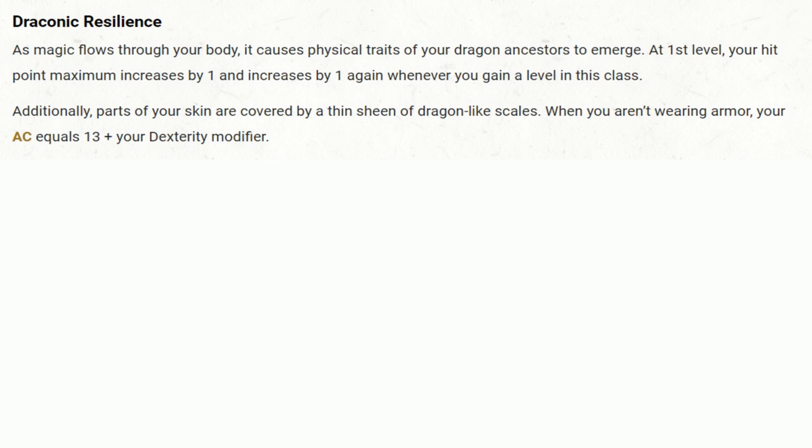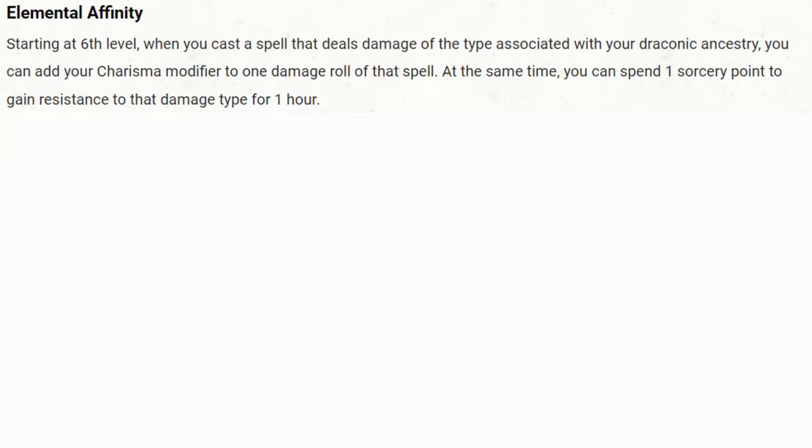As you level up, the sorcerer's magic causes dragon-like physical traits to show up. You get an increase of 1 hit point per level and, if armor-free, a base armor class of 13 plus your Dexterity modifier. At 6th level, a feature called Elemental Affinity becomes accessible. This feature ties in with your dragon ancestor's affinity for a specific type of elemental damage — fire, cold, acid, lightning, or poison. With Elemental Affinity, you can add your Charisma modifier to any spell damage that corresponds with your dragon ancestor's damage type.